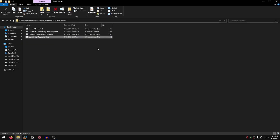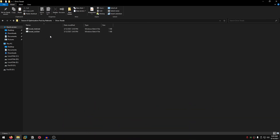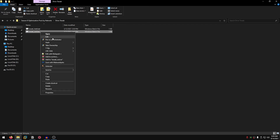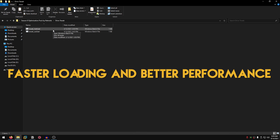Now that we have successfully applied the batch tweaks, go back into the pack and open up the drive tweak folder. If you have Fortnite installed on your SSD, which I highly recommend, go ahead and right click and run as admin. If you have Fortnite installed on a hard drive, go ahead and run the tweak HDD .bat. These tweaks are directed towards your storage to make it more optimized so that your game loads faster and you get better performance with your storage overall.